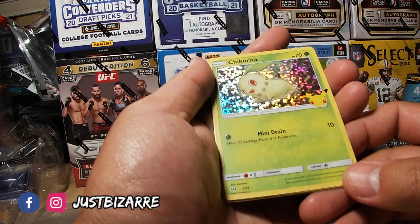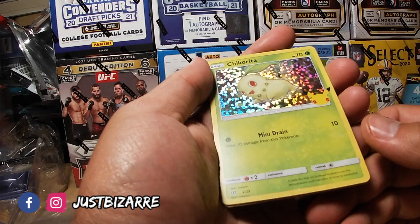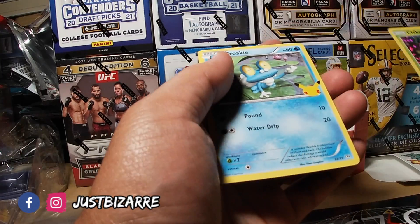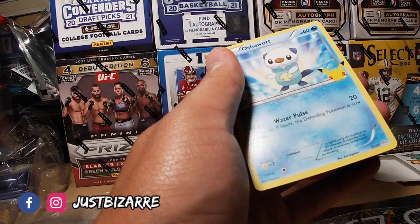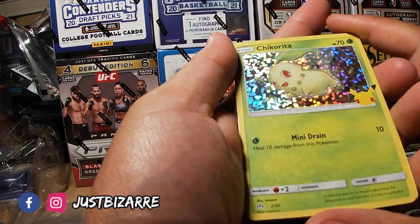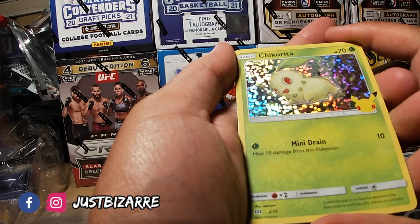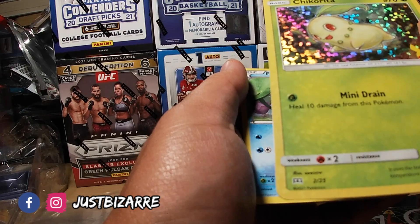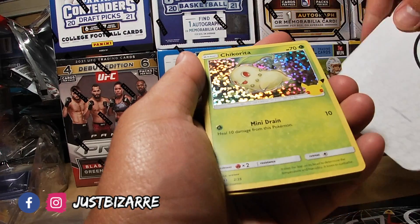You guys know who it is — Chikorita! I know Chikorita from the next generation, one of the starters. He's like the Bulbasaur equivalent of the new gen. A little holographic. Froakie, Papillo, and Ashawat. I wonder if this card is any good — it's a holograph though. Basic, number 152, Leaf Pokémon. Two out of 25 — is that like two out of 25 in the world? Is that what that means? Somebody let me know in the comments, because I don't really know what this is.